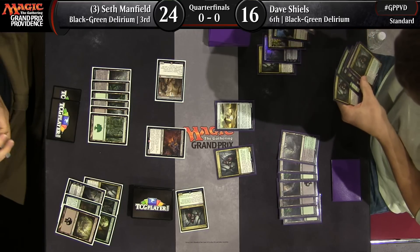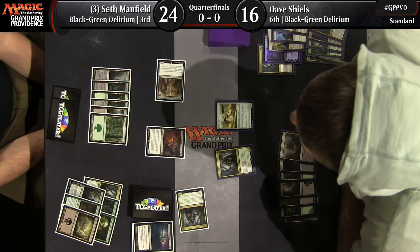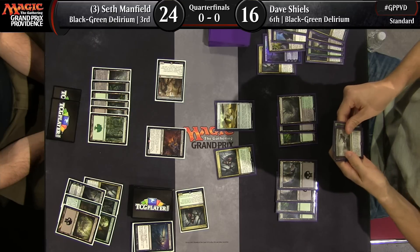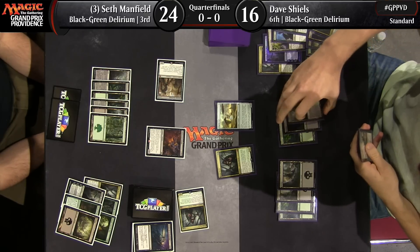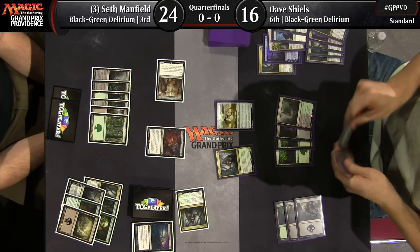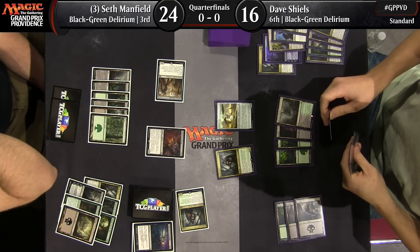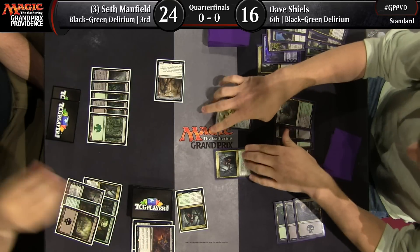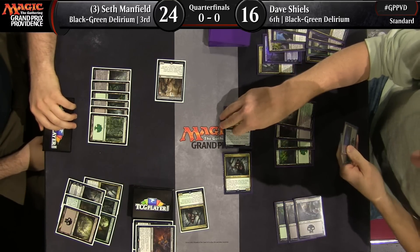Both players presumably have an Emrakul in their deck — each have one copy. They're counting each other's graveyards: looks like six there for Manfield, and I believe only five for Dave. No artifact. There's an interesting Ruinous Path sitting in that Mindrak Demon — Dave had the mana to awaken a land but chose not to. That is very interesting. Seth is certainly going to take note of that.